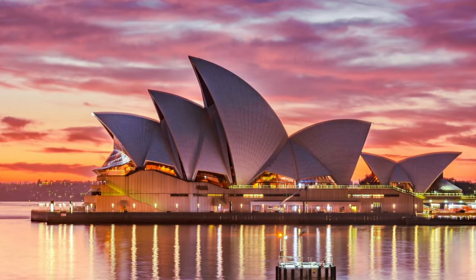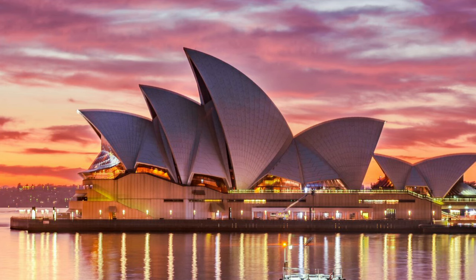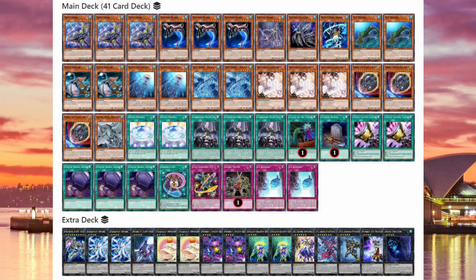Tonight's guest got to top 32 of YCS Sydney with sharks, in an ocean of Snake Eyes. Welcome to the show. My name is Jock Dom, and I played sharks at the YCS in Sydney about a month ago. Definitely a unique pick for the event.